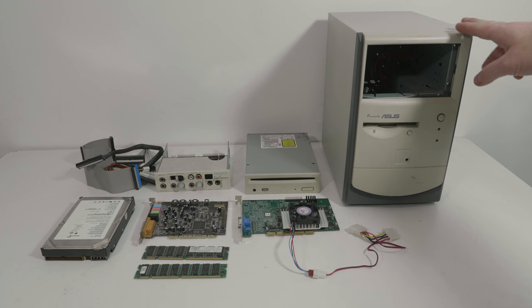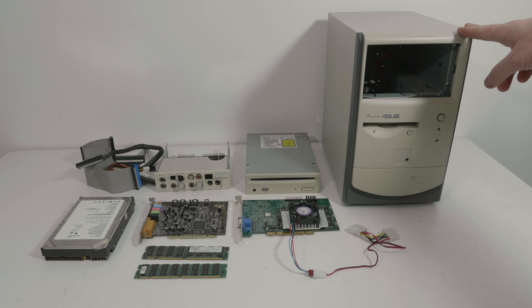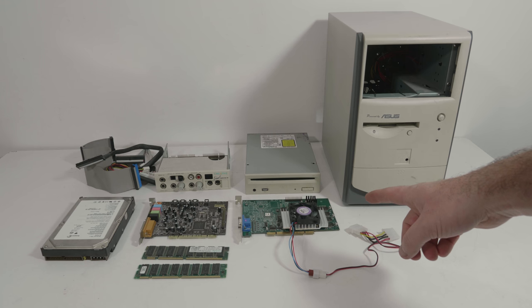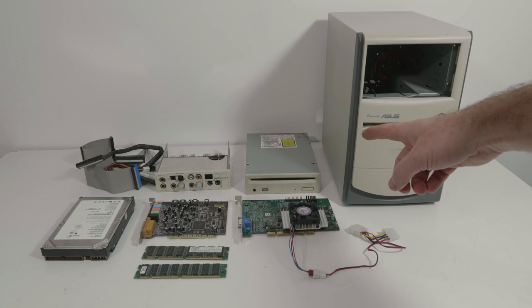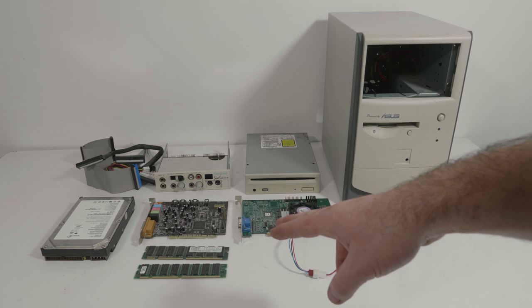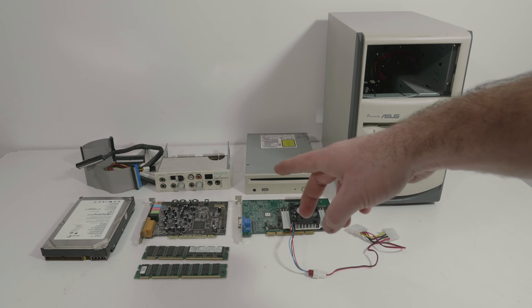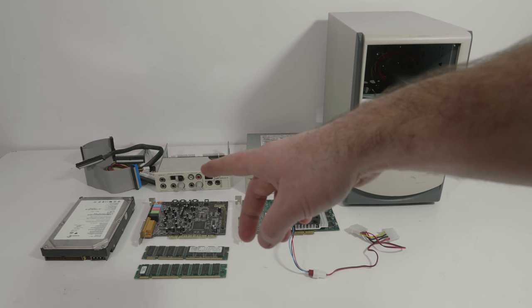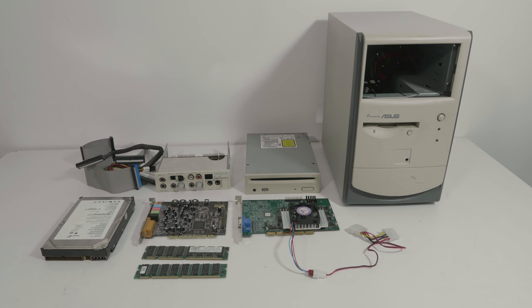Let me show you the parts. An Asus Terminator PC with an AMD Athlon XP CPU. A PCI 3dfx Voodoo 3 3000, because this system doesn't have an AGP slot. A slot-in Pioneer DVD player. Two sticks of 512 MB PC133 SDRAM. A Sound Blaster Live. A Live Drive. An 80 GB hard drive and cables. Let's build.